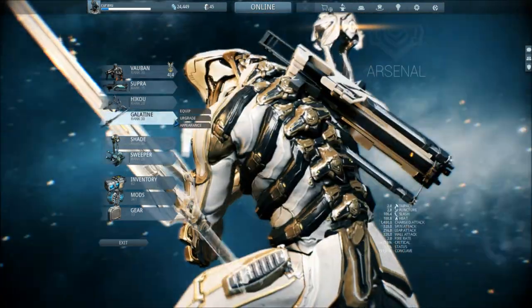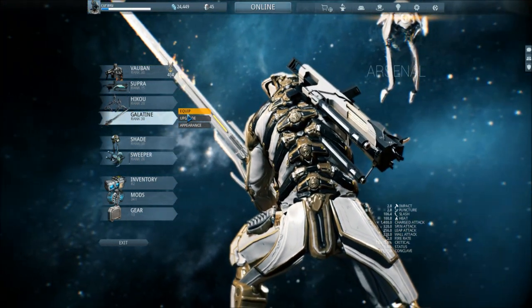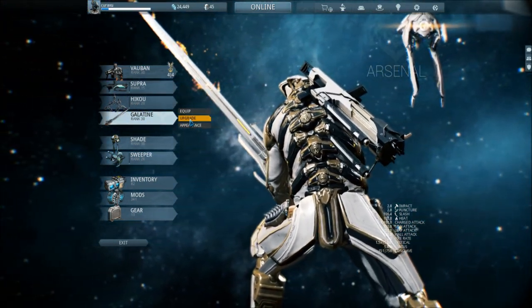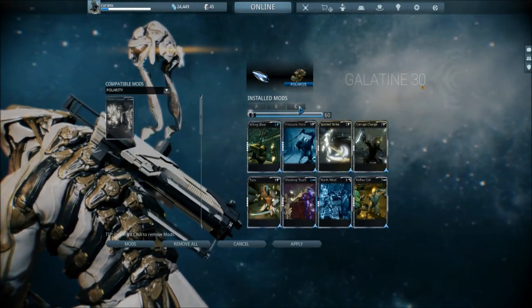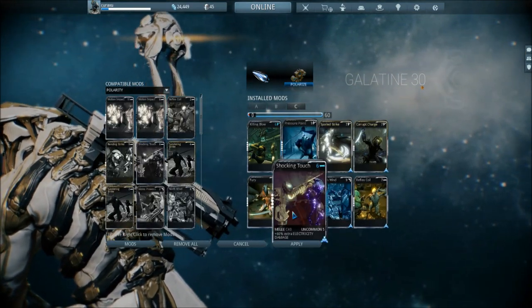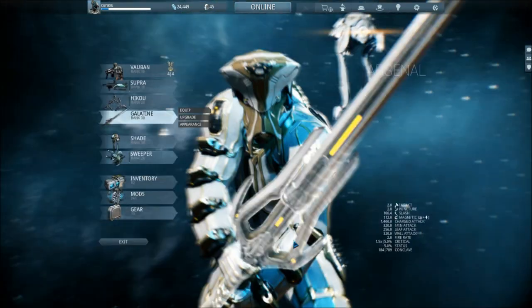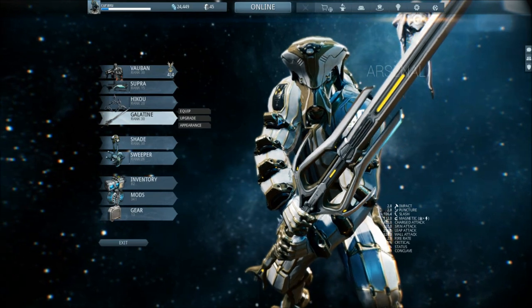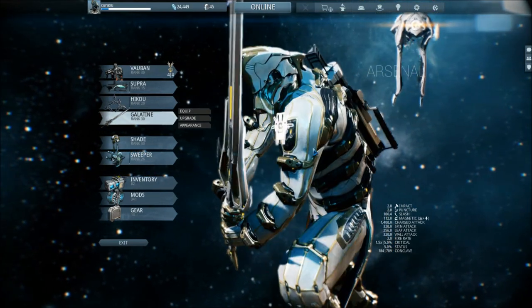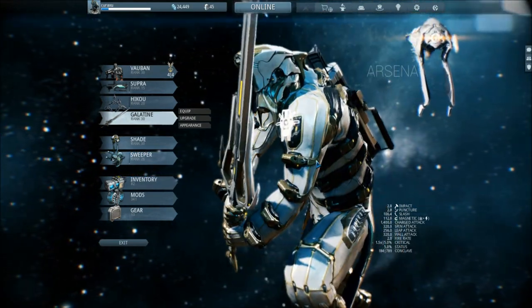Melee weapons — the Galatine, which is basically the god's blade. I finished building it and it was great against old Damage 1.0 — it basically did tons and tons of damage. Now it doesn't really anymore. I'm looking forward to someone with a guide on exactly how to mod melee weapons because I know jack of it. It doesn't really make much sense to me anymore.